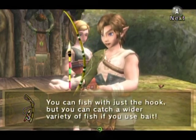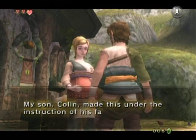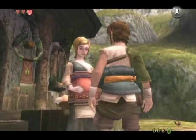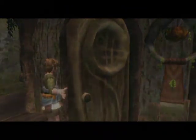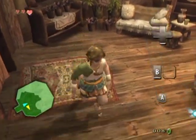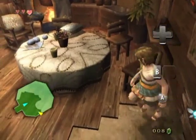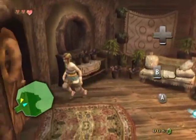Now that we have a fishing rod we can catch some fish. You'll see why this is important soon. Let's first go inside her house — there's not all that much inside, but the houses in Twilight Princess are really really detailed, even if there isn't much to explore in them.